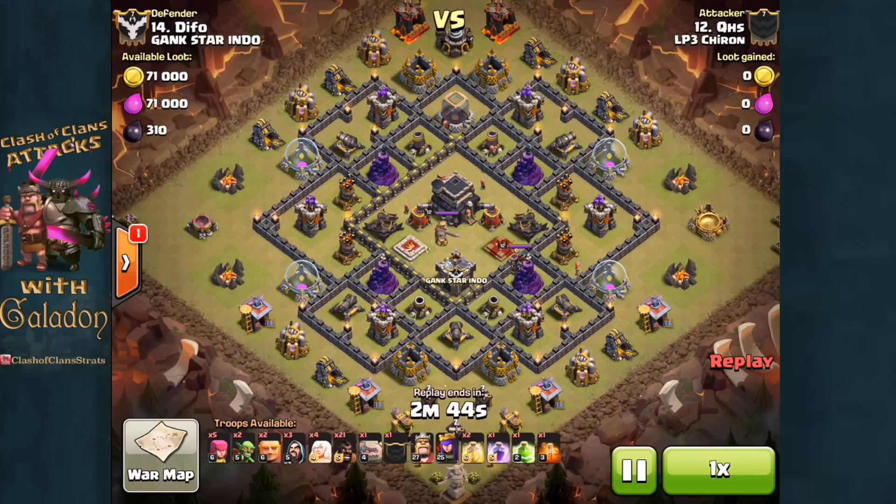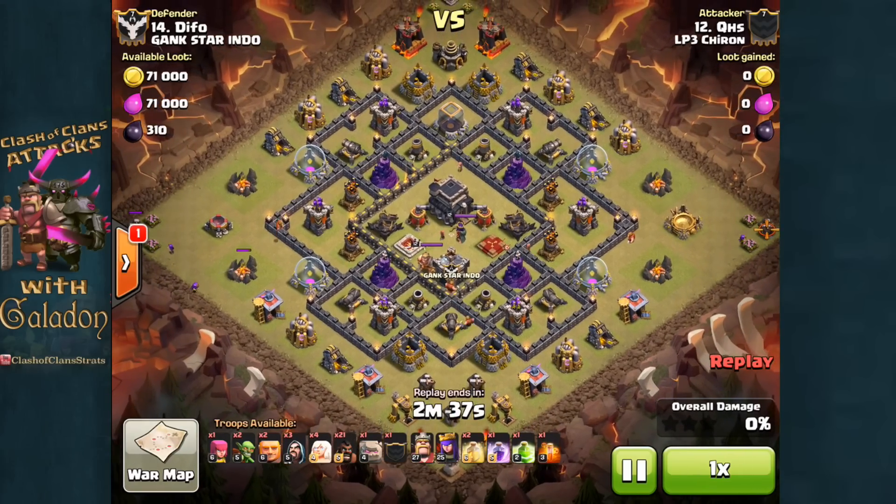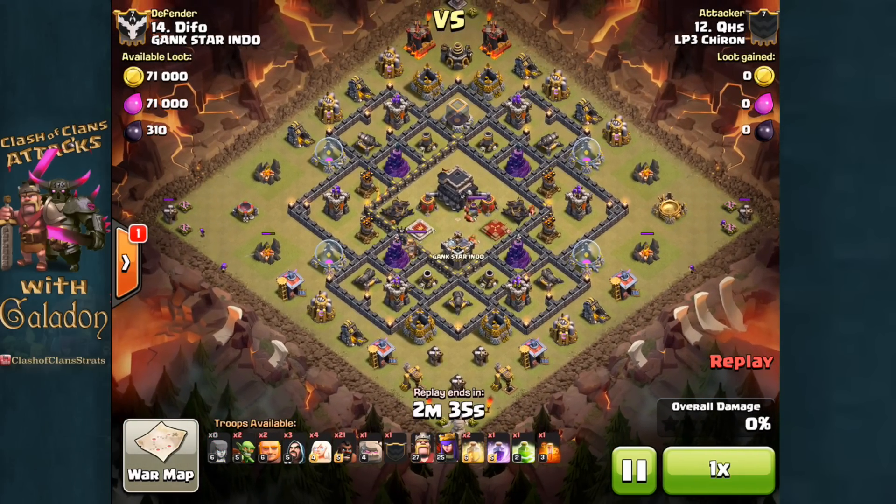Queen Healer Goho — Golems and Hog Riders — and we have some 3-star specialists from the Lost Phoenix Clan, LP3 Chiron, to show us just how it's done.